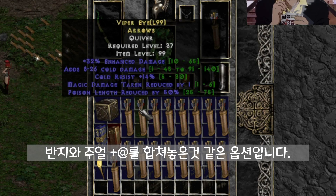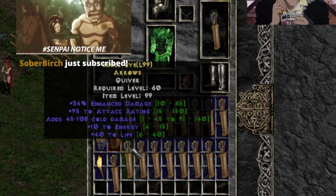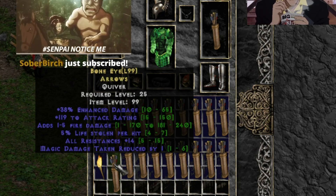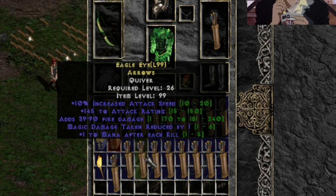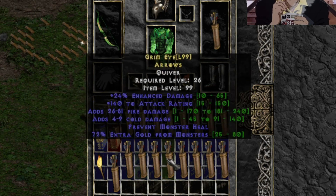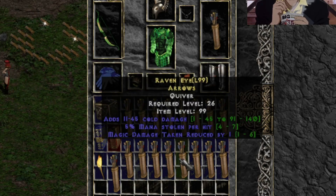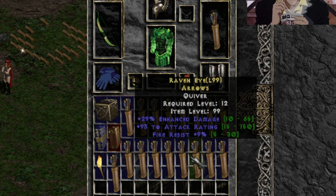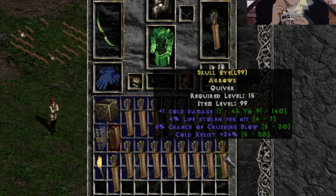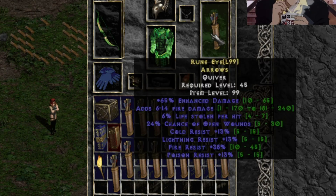Deadly Strike — literally the first one is GG, so yeah some of these are pretty good. They're like shields, but weaker in terms of Res, kind of like Amazon shields to a degree. This is the one I rolled earlier that I thought was pretty good — Increased Speed, flat damage, Deadly Strike, all kinds of stuff you can get.